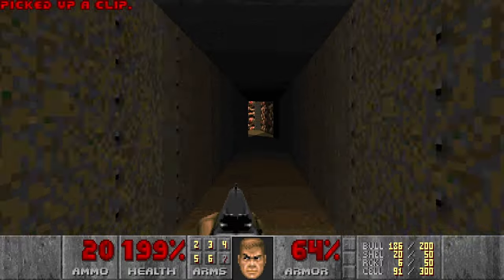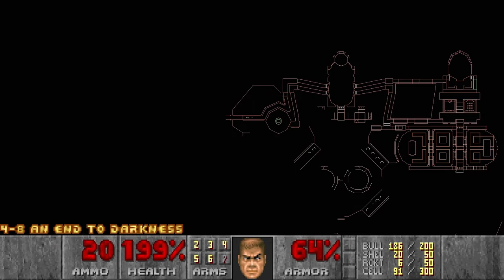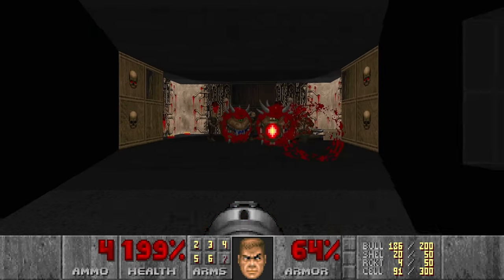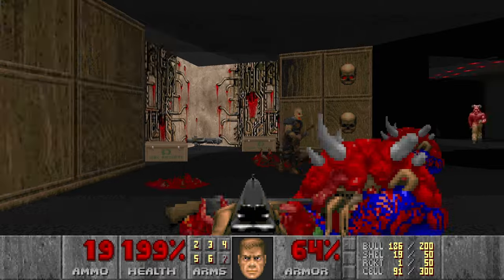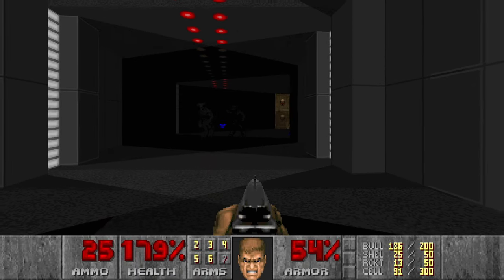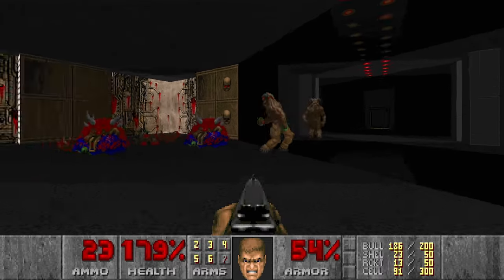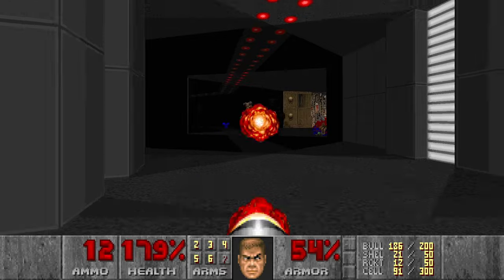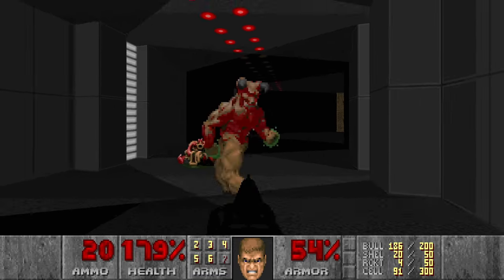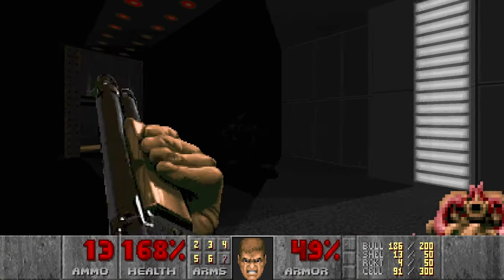Then let's go to the next area. In this area we will get the mega armor, but also it will be a pretty tricky fight here — and this area is not marked on the auto map, so we need to be careful. First I want to shoot some rockets here, then kill the hitscan, grab some more rockets. Then there will be a few spectres. And now I want to kill the Barons. And now we can grab the mega armor.